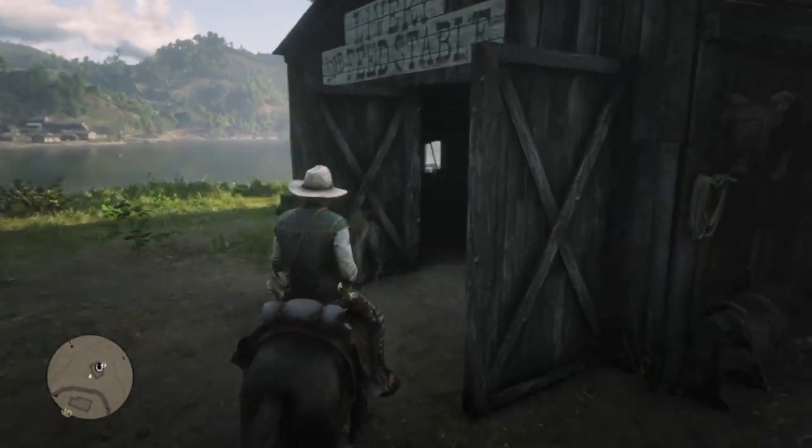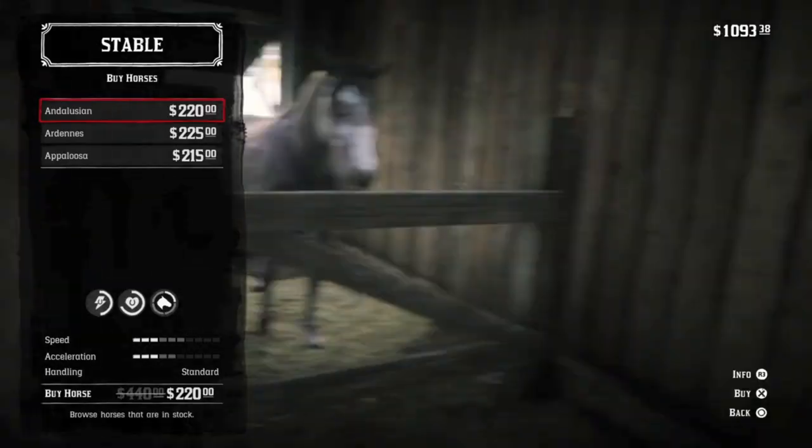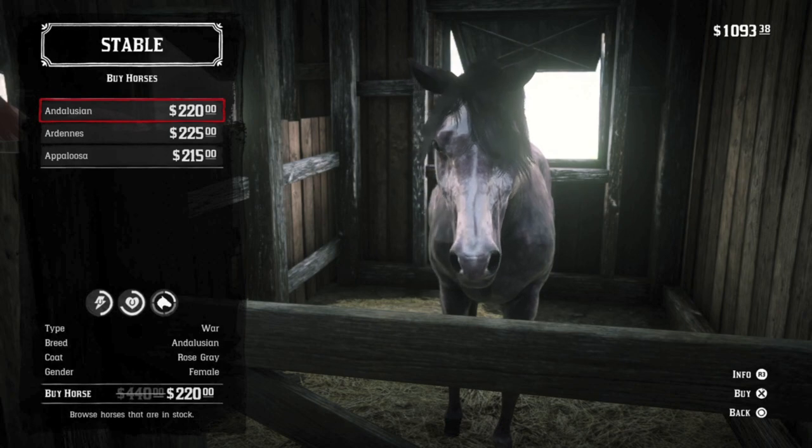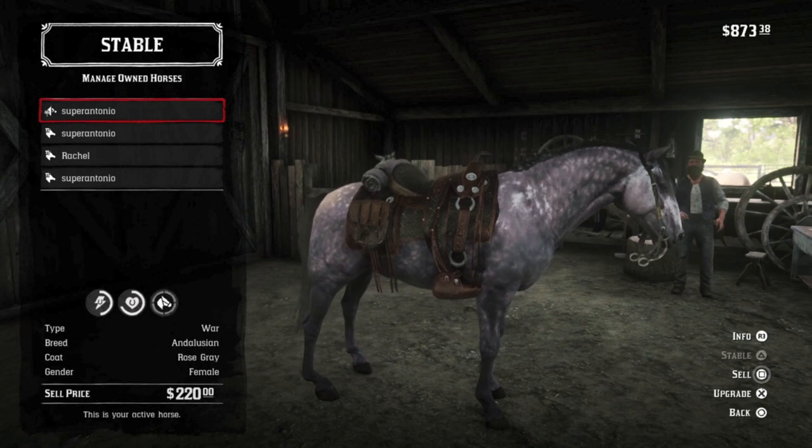The Van Horn Stable opens up after Chapter 6, and John is happy to show you all the horses available this far up north, starting with the Rose Gray Andalusian, who at level 4 arrives at 10 health and 8 stamina.